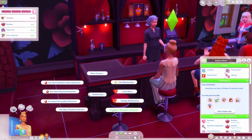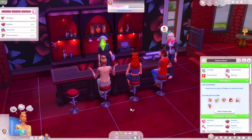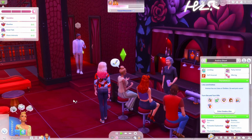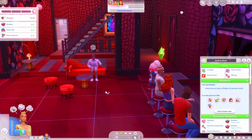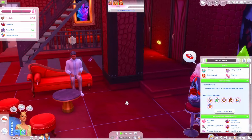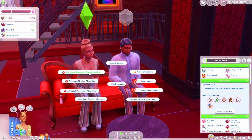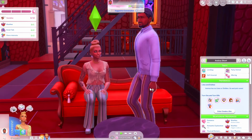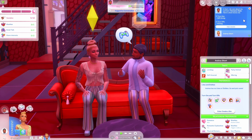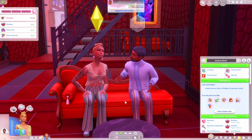We are crushing this date so far. There's an option to ask to change the relationship to friends, which is great — sometimes you want a positive outcome without romantic pressure. There's also 'ask about romance style attraction.' He doesn't like flirting but he loves gift giving — that explains why he reacted so well to the present! He doesn't like flirting though.